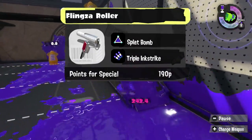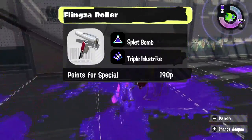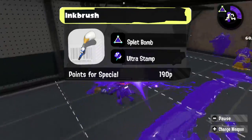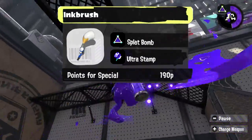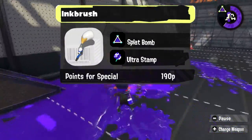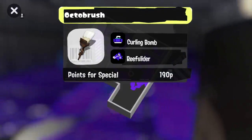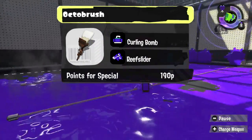Giving Flingza Roller the Triple Ink Strike will allow it to quickly use its special and get right back into the fray, as a roller should. And then Splat Bomb is just for that extra damage. With the Ink Brush, Splat Bomb is just fun for it — roll the bomb ahead, get some people out of hiding, hit them with your brush. See people around and in a bad spot, whip out the Ultra Stamp. I believe Octo Brush can live those same dreams as the roller, and really deserves the Reef Slider to be a little bit silly. The Curling Bomb is for movement as well as escaping a bad situation.